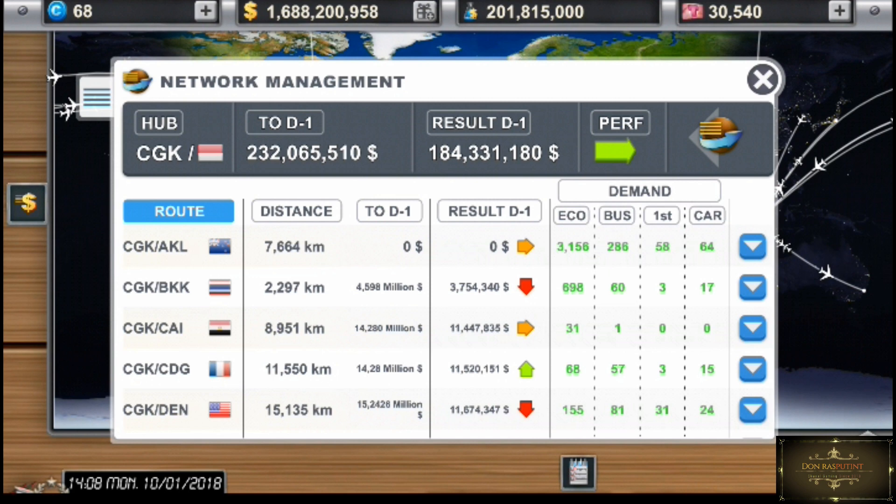Disini ada TOD-1. Ini artinya pendapatan kita di satu hari sebelumnya. Keseluruhan pendapatan kita untuk satu hari. Kalau yang TOD-1 itu total, kalau resort itu penerbangan. Dalam satu hari terakhir ke BKK alias Bangkok ada 3 juta, sementara totalnya itu udah 4.500.000. Jadi bukan rupiah pastinya.